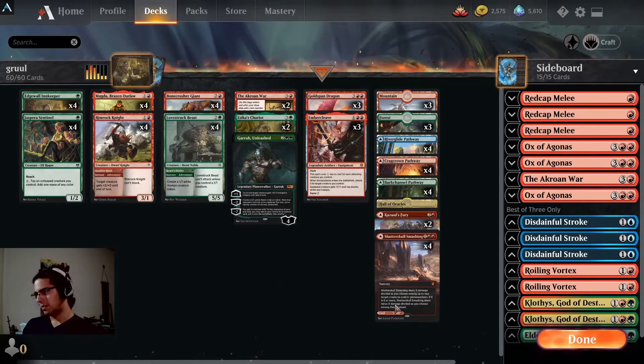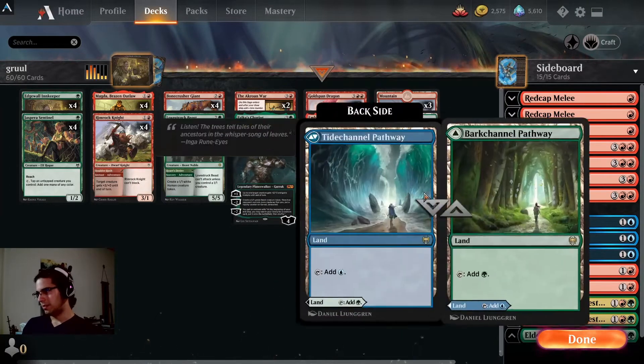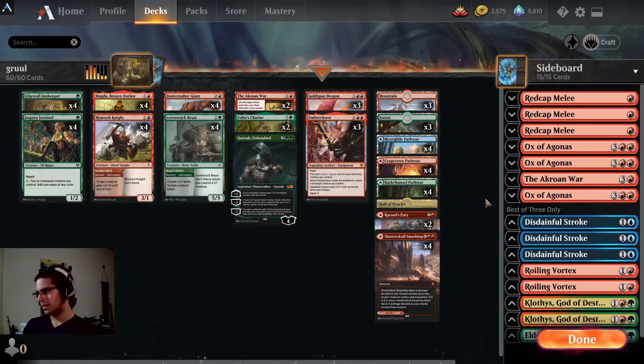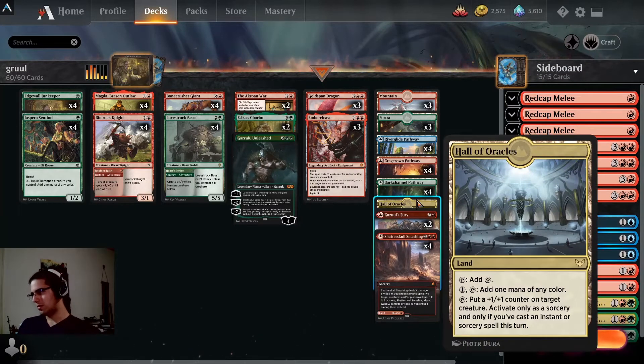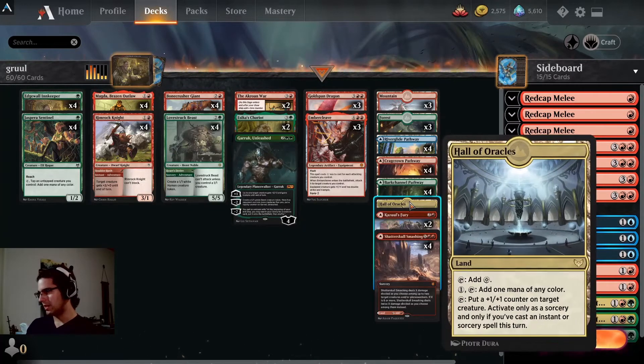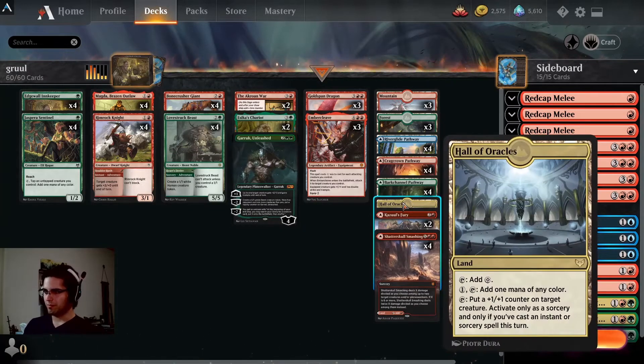One copy of Garruk to have a little more diverse threats. On the top we've got some Goldspan Dragons and Embercleaves for when we need to go over the top, and have things to fetch if we ever get five treasures for Magda. In the mana base we've got the Pathways which make blue because we splash Disdainful Stroke in the sideboard against Sultai mostly, and anyone else running sweepers as well. We've got one Hall of Oracles which allows us to put plus one plus one counters on our creatures when we cast an instant or sorcery.